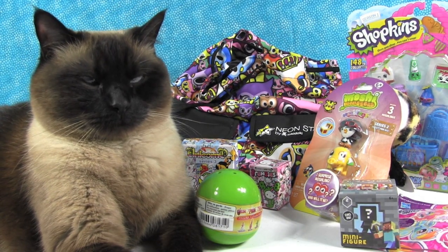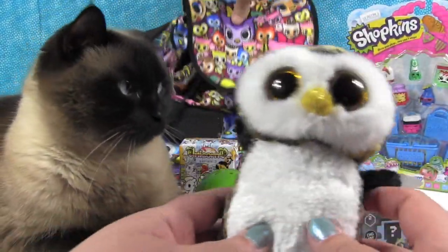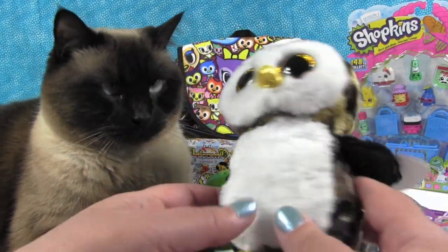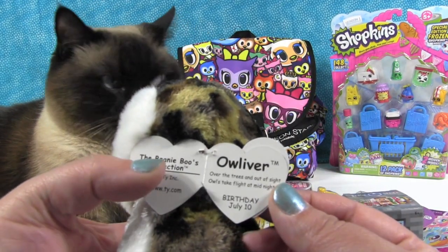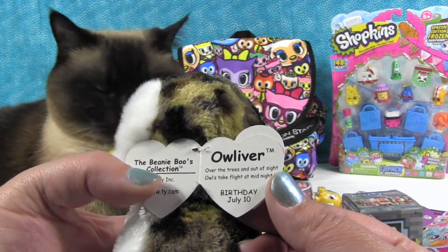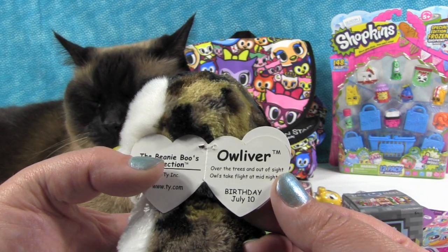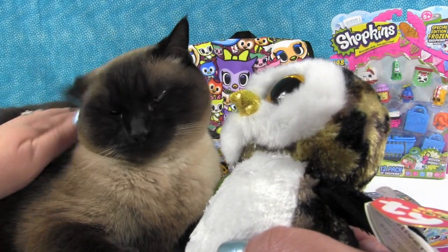Let's take a look at the Beanie Boo first. It's this cute little camouflage owl. Simon's afraid of it — he just jumped. And this is Owliver. Owls are crazy. Over the trees and out of sight, owls take flight at midnight. They swoop down on cats. Birthday: July 10th. Don't worry, Simon, you're too big for an owl to take away.